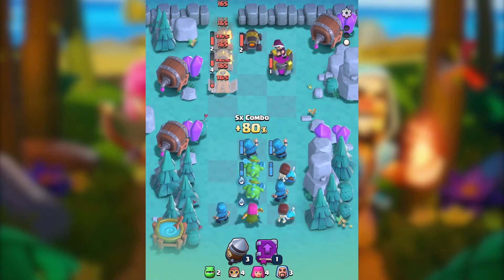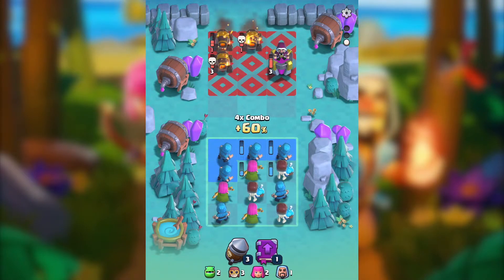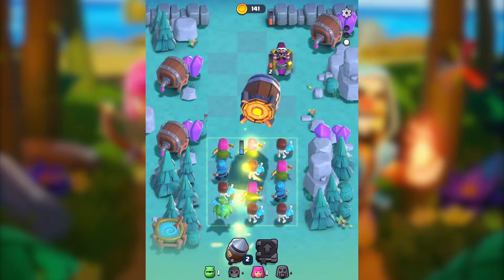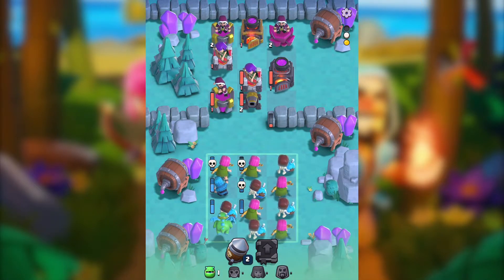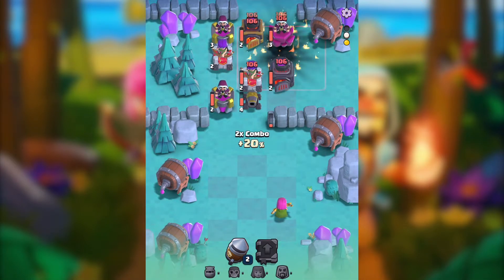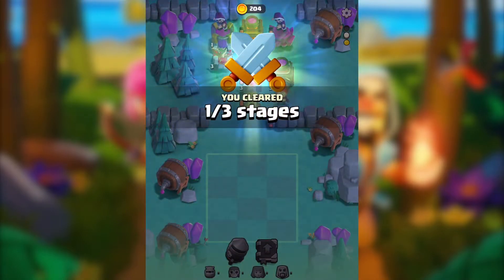We have a great combo with the baby dragon — this is amazing, we're doing great. I'm thinking whether to go with the wizard. We have a few more troops to focus on, but I just want to make sure I can freeze the buildings. It seems like that's not going to happen — yeah, it was a big mistake, it's just not working.